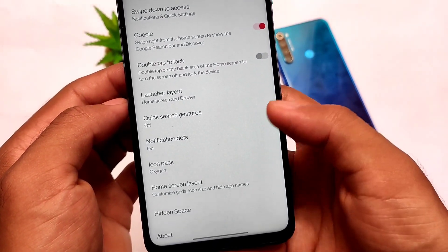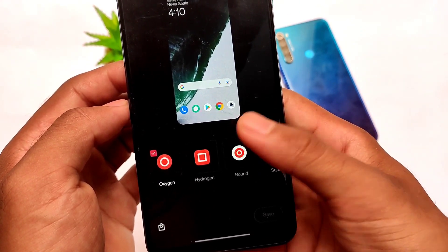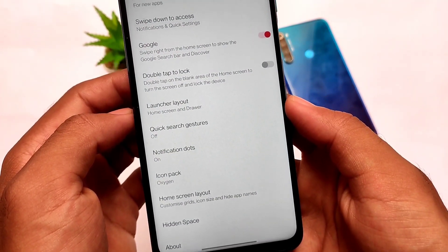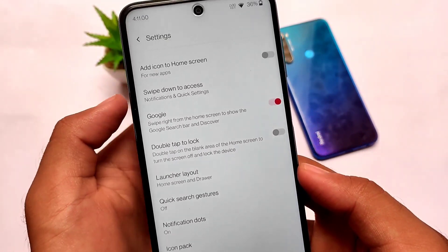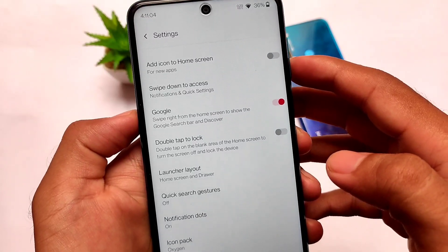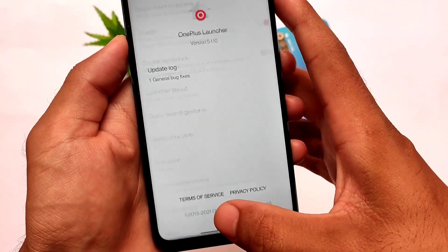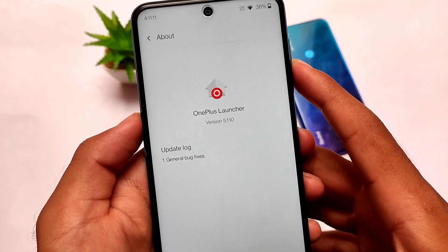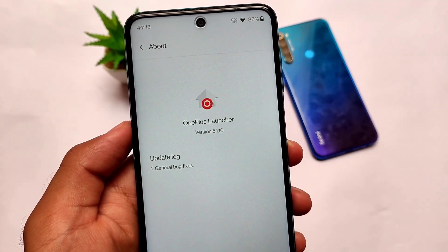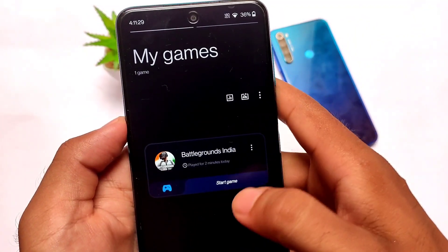The default launcher also has the same kind of options — it's updated and you can upgrade it from the Google Play Store. The best part is the icon packs are not like the McLaren edition or Cyberpunk edition; it's a normal OxygenOS OnePlus 8 Pro port, which is honestly very good. It does not include any extra additions. If you want to check out the Cyberpunk or McLaren edition, I made a video on that.